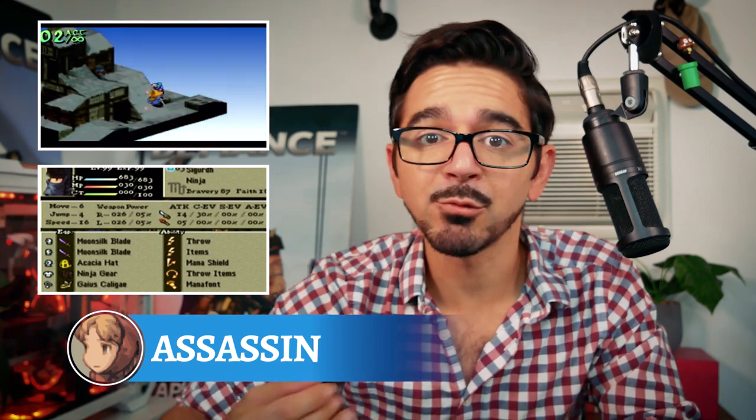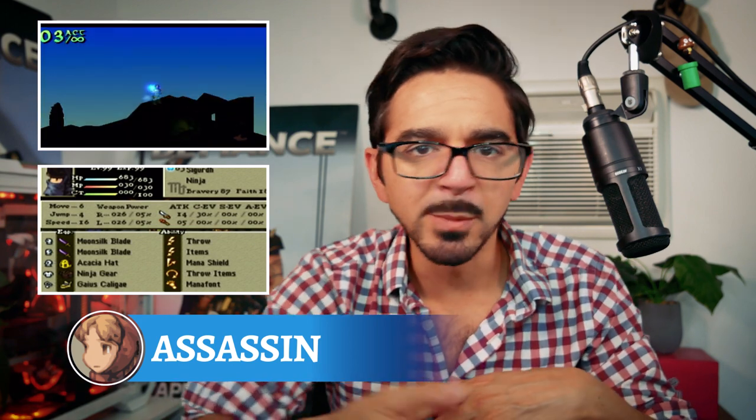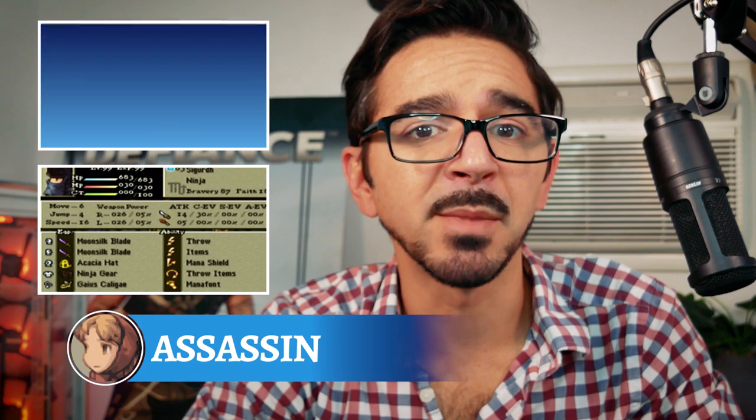We like running our ninja with a little bit more utility, so we gave them Items and Throw Items, because if they can revive an ally and very quickly after throw them an elixir, that provides a lot of value for your team and can actually turn the tide of the battle at a critical moment. For defensive abilities, we prefer Mana Shield and Mana Font instead of Move Plus 3. The ninja already comes equipped with a high enough movement stat, so Mana Font gives them just enough MP to survive the next attack and give themselves that defensive boost they need, letting them focus on generating more damage. No matter how you decide to run your Assassin, you will be impressed with how far they move and how often they act.